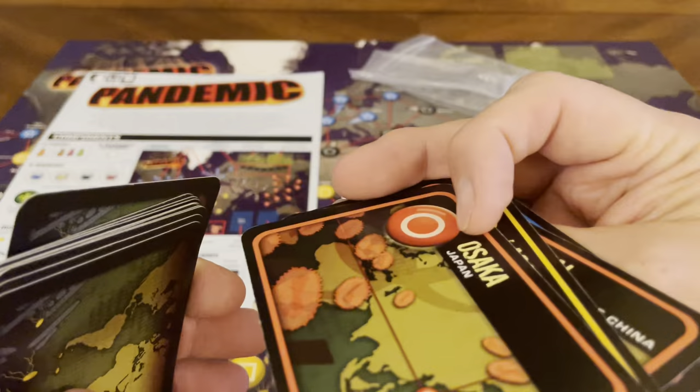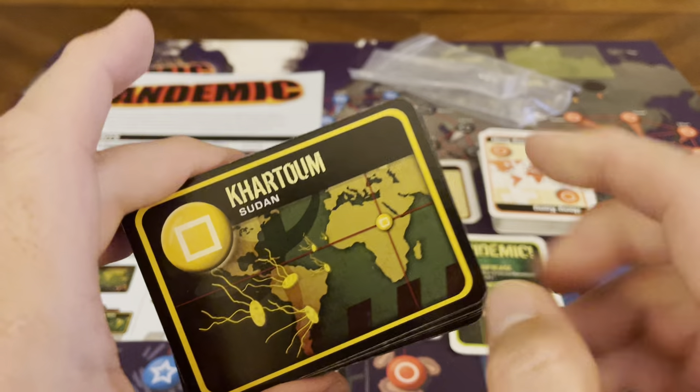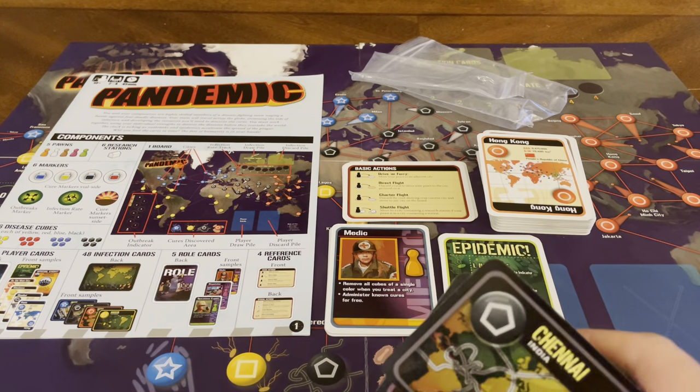If you flip one of these cards and get a red-colored one, you know that you're putting a red cube down. The backs are all the same, but the fronts change depending on what type of infection it is.